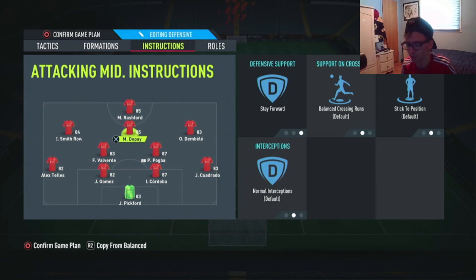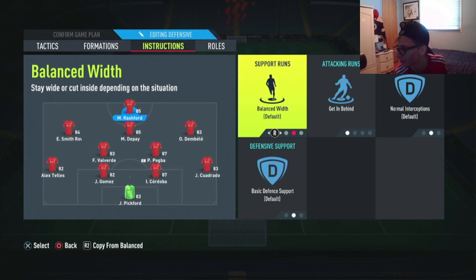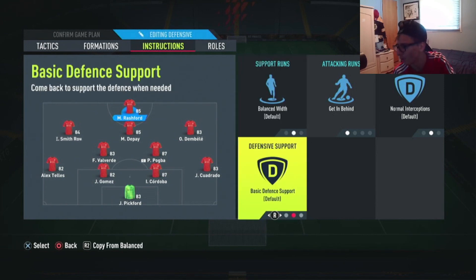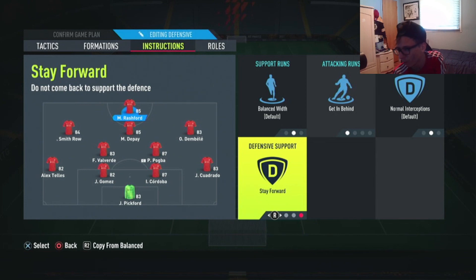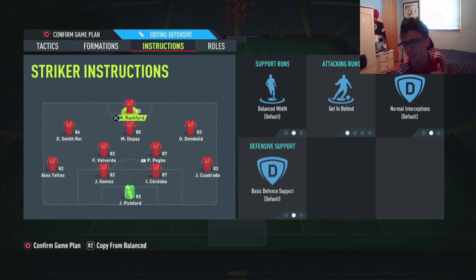For the central CAM — for example Memphis Depay — set Stay Forward, Balanced Crossing Run, Stick to Position, and Normal Interceptions. People might wonder why Stay Forward for the CAM, but just try it. For the striker, set Balance with Get In Behind — very important — Normal Interceptions, and Basic Defensive Support, so he comes back when needed but doesn't fully drop into defense, since Memphis is already staying forward.